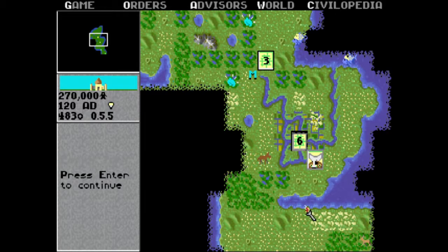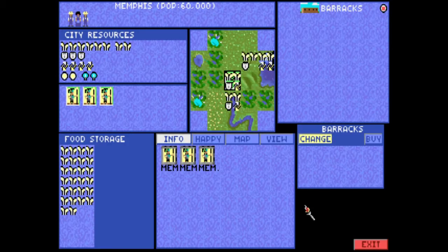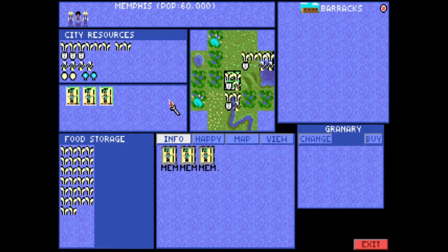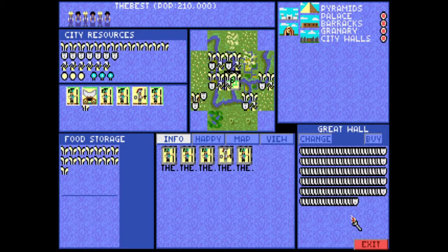I wonder why the city's not growing any bigger. See — there's an M right where the three is at because it's Memphis. Oh, that's why — it's not showing the whole name. They have those squares. Build a Granary — that'll give you more. It's right in the middle at 20. That'll allow you to do more food storage. That's almost done.